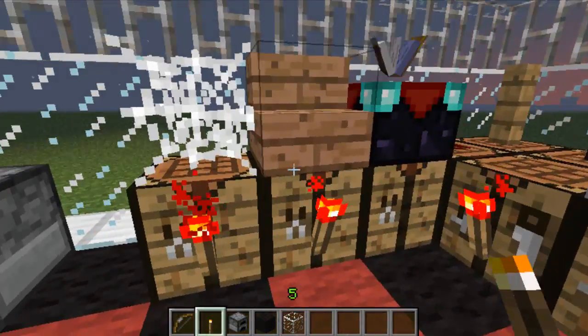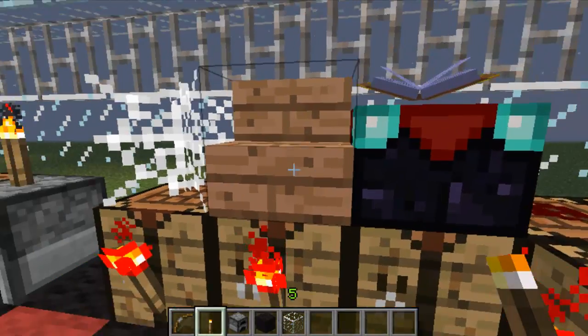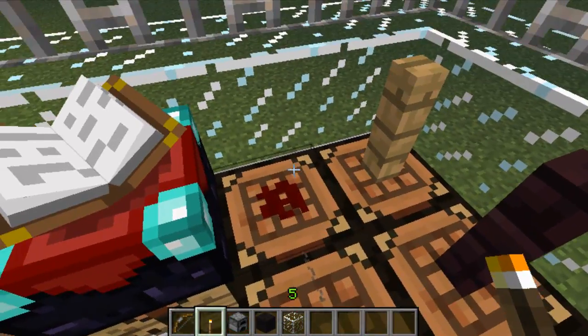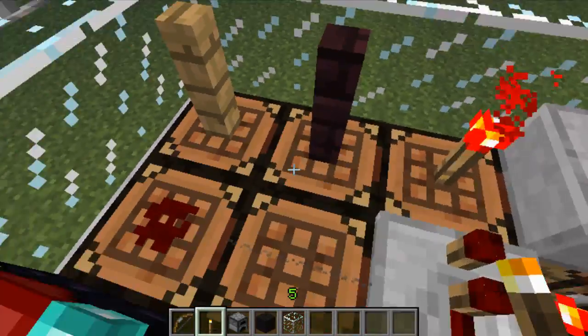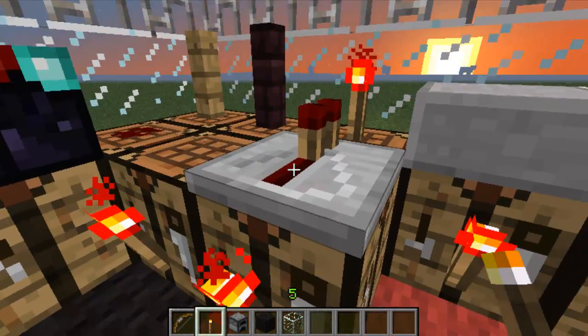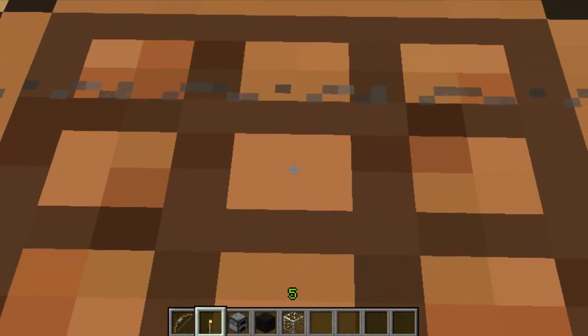Aquí veis todos los objetos que podríamos poner mediante este sistema: las escaleras, las telas de araña de las mineshafts, redstone — podríamos tener un camino de redstone en nuestra mesa de crafteo — vallas, antorchas, slabs, escaleras, repetidores. Aquí hay tela de araña, no sé si lo veis bien.